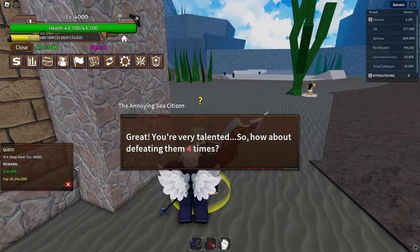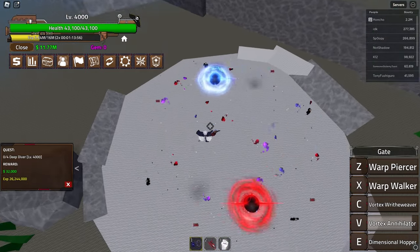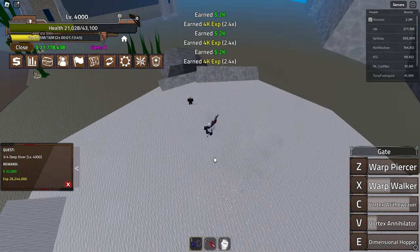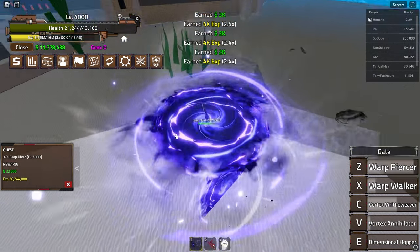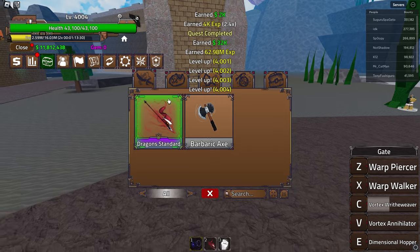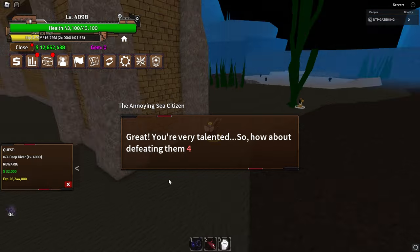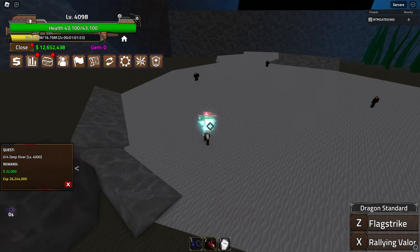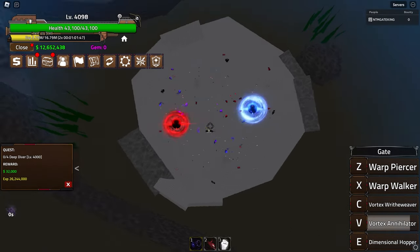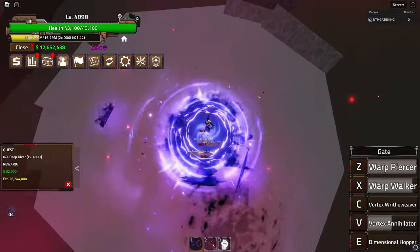Without wasting any time, let's start the first quest - kill four Deep Divers. This is the perfect quest for me and I'm going to stay on it for 100 levels. Let's see how easy it is - there we go, a couple more hits. We kill them and get a decent amount of XP. I don't even have my XP crown equipped - let's equip that and get back to work. This should be the last quest before moving to another set.